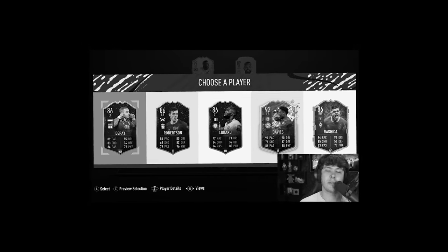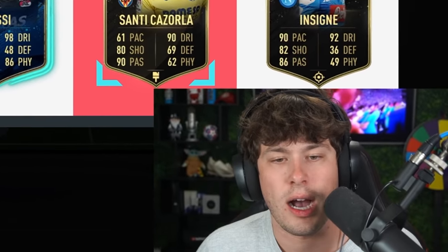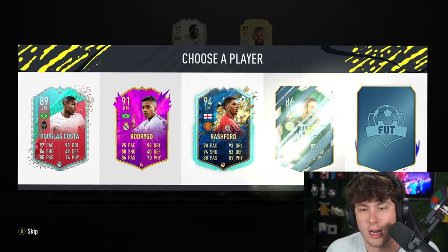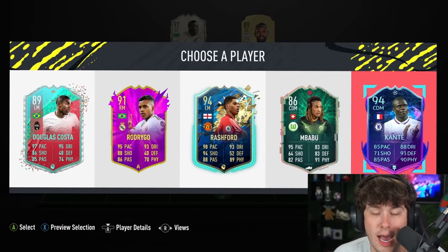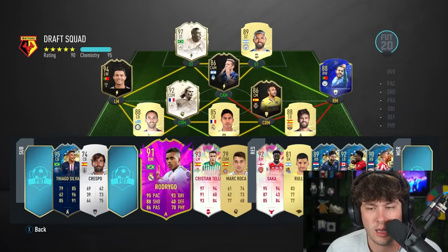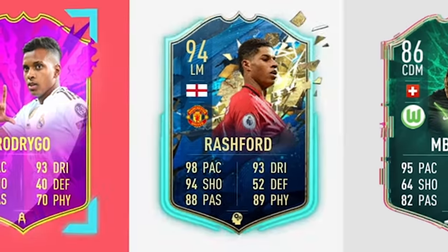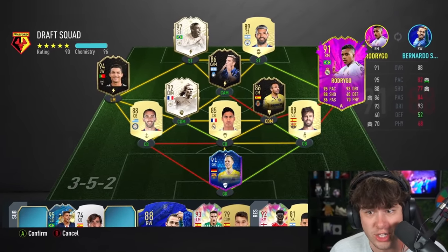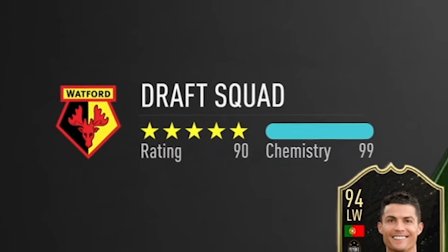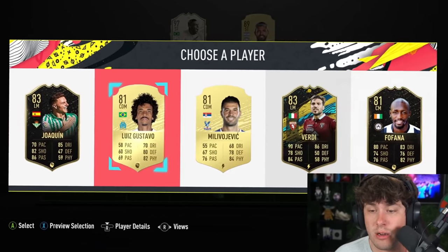This is going to be so close. If I somehow don't get 100 chem here, I'm going to be very mad. Santi Cazorla doesn't help at all. I really need another Icon. Rodrigo — I can put him at right mid, he would get a lot of links I think. Will this be 100 chemistry? Hold up — switch PK and Varon. 99! We're literally that close. I think a manager might actually do it.